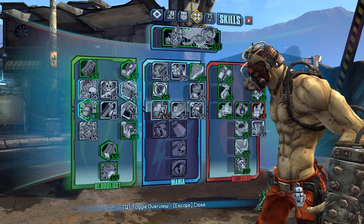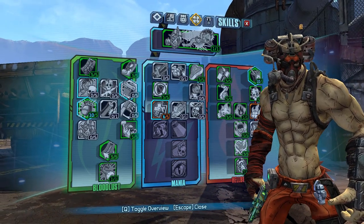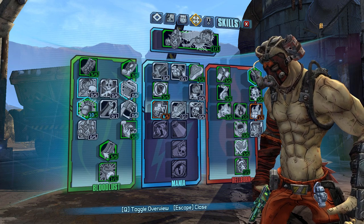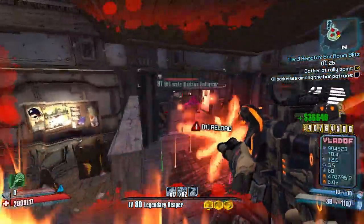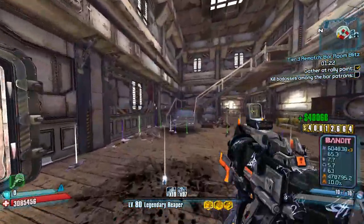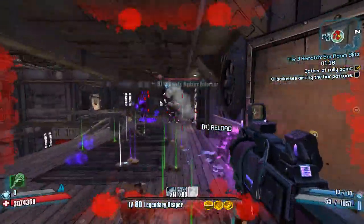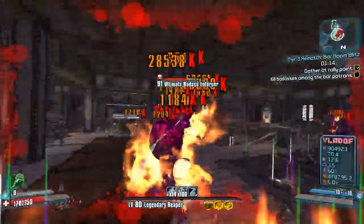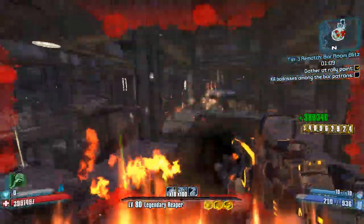We're starting out with Krieg and from what I can gather there's really only one way to play Krieg to great effect at OP10 and that's by focusing on his gun-based build. As fun as Melee Krieg is, he falls off in the OP levels due to melee damage not scaling with them and him not being able to slag enemies himself while in BuzzAxe Rampage. There is a big difference in effectiveness when running gun-based Krieg over Melee Krieg.